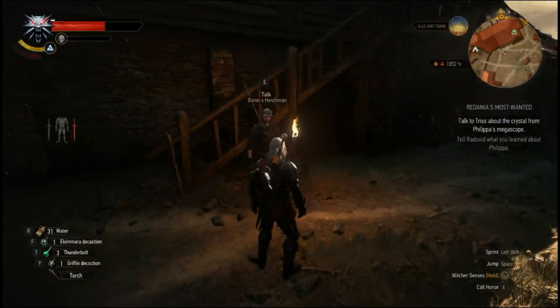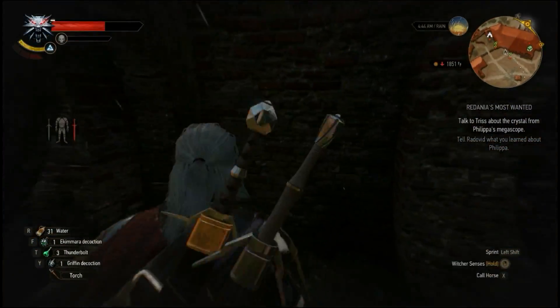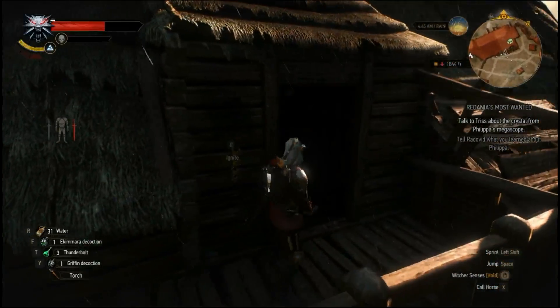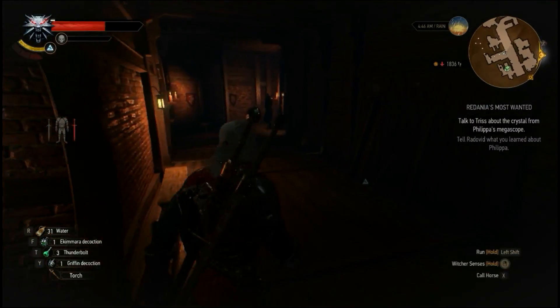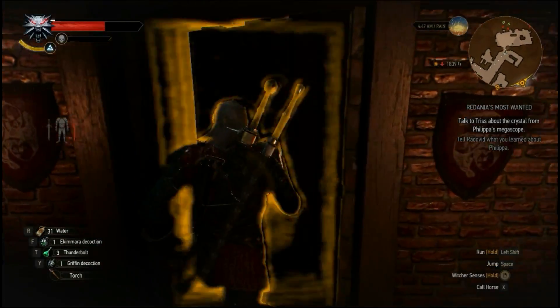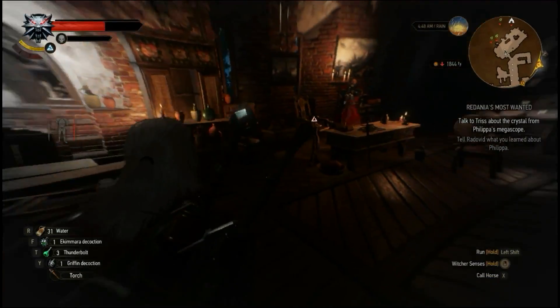So here I am going to show you what the problem is. First, you can see in the shadow area it is barely visible — you cannot see anything in this house. It is too dark. It is basically a glitch in this game. Now for the fix, it is very simple, just follow the steps that I am doing.